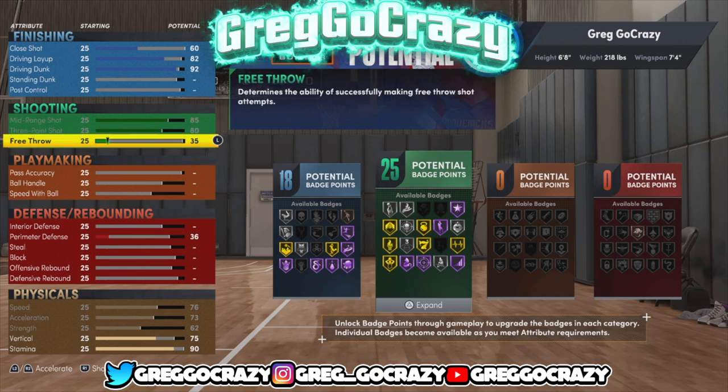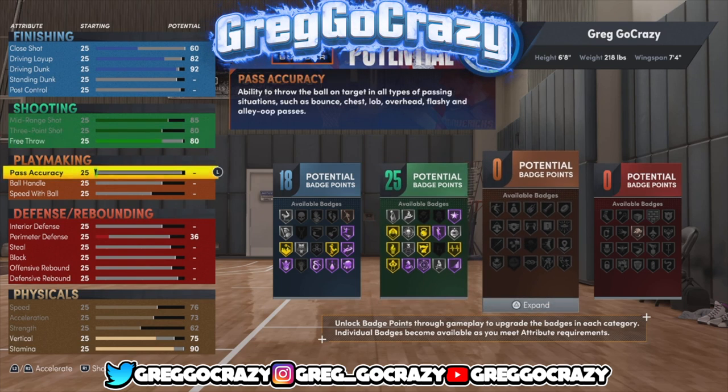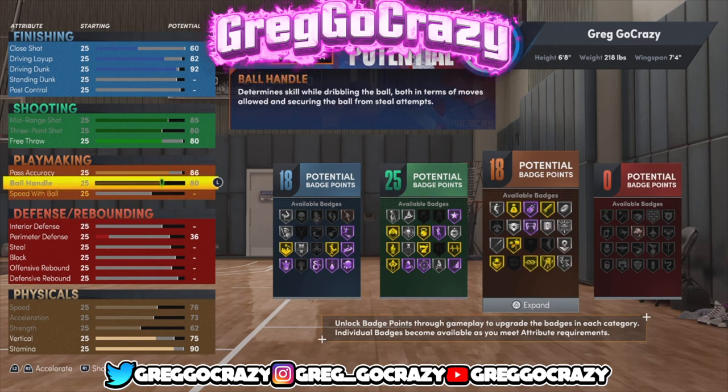If you don't want to be too tall but you can still guard centers, this is the build for you. For shooting, he gets an 83 ball, an 85 mid-range, and an 80 free throw, so you can use this build in Rec too if you want to shoot free throws.